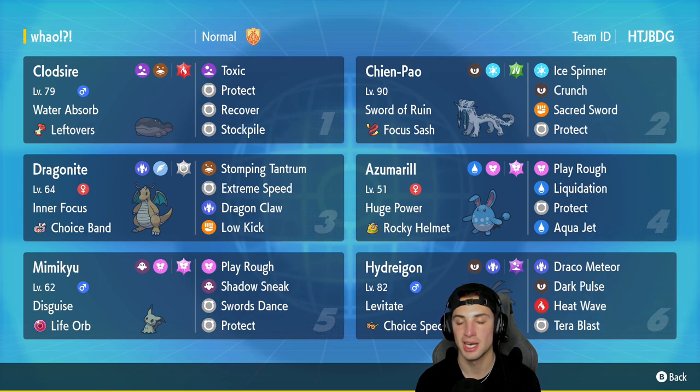In our fifth slot we got Mimikyu, one of my favorite Pokemon. With the Disguise ability and Life Orb as item, it's got Play Rough, Shadow Sneak, Swords Dance, and Protect. Once we get Swords Dance set up, this Pokemon is going to be one-shotting left and right. In our final slot we got Hydreigon with Levitate and Choice Specs, rocking Draco Meteor for big damage, Dark Pulse for STAB, Heat Wave for coverage, and Tera Blast with a Poison Tera type.